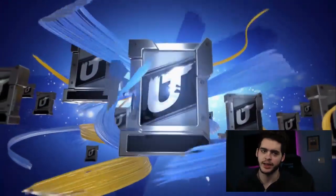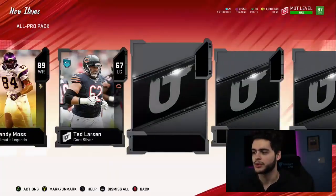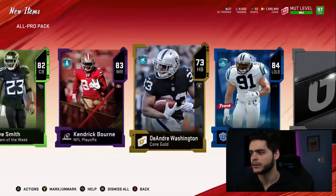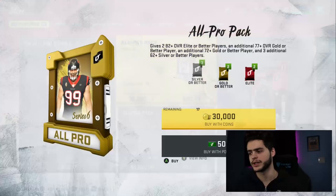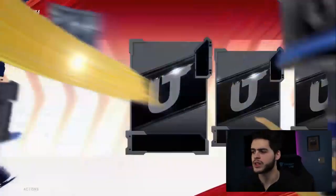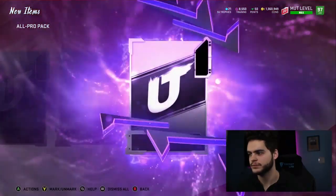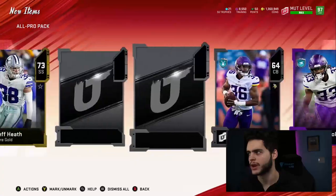I want a golden ticket so bad. 89 — stop with the golds. Oh, NFL Draft 83. 84 Kevin Greene. Not a bad pack overall. Every time I'm talking about golden tickets and I see that goldish flash on the screen it always gets me, even though I know it's not what it looks like. Power up — gonna be a new one. Dalvin Cook, an old one. Go back around, Legend.